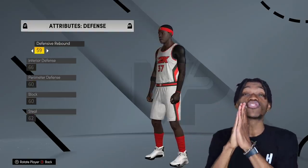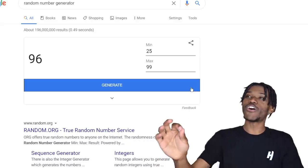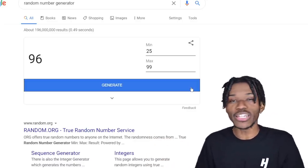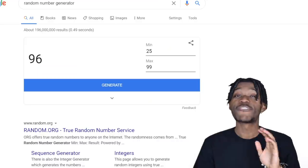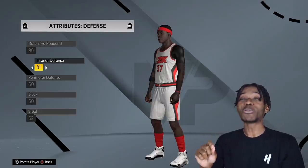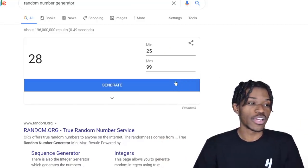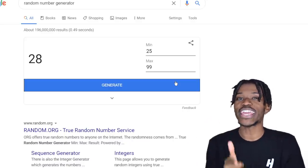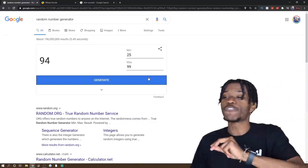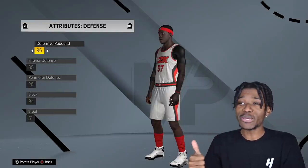Defensive rebounding is even better than offensive — it came in at 96. Move out of the way Drummond, we've got a new best rebounder in the league! Interior defense is 85 — the random number generator has been super generous. Perimeter defense is terrible, but he's a power forward so we don't care about that. Blocks on the other hand: 94. He might win Defensive Player of the Year as a rookie. Steals at 51 — can't complain too much about that.